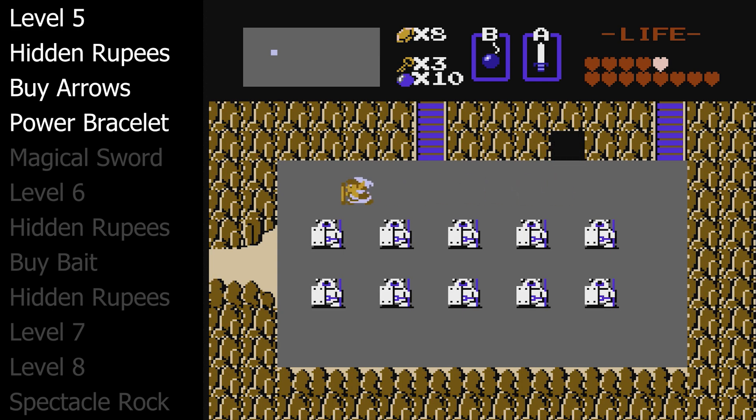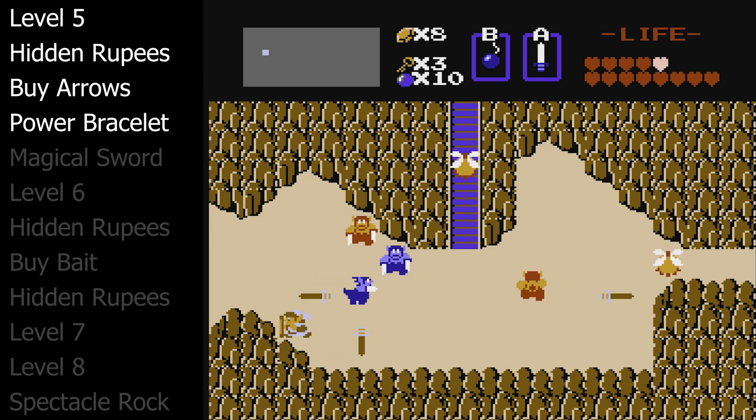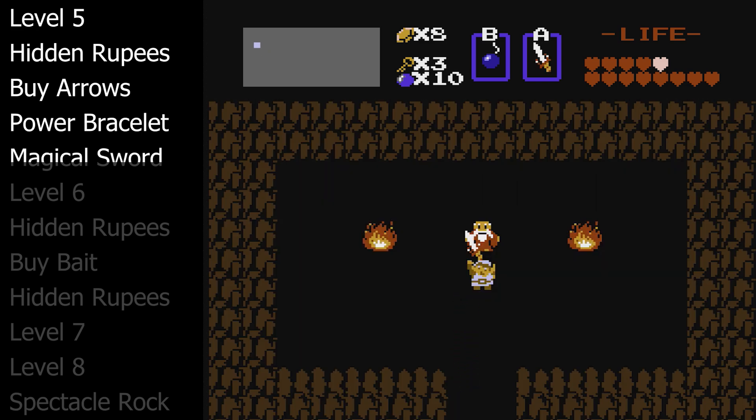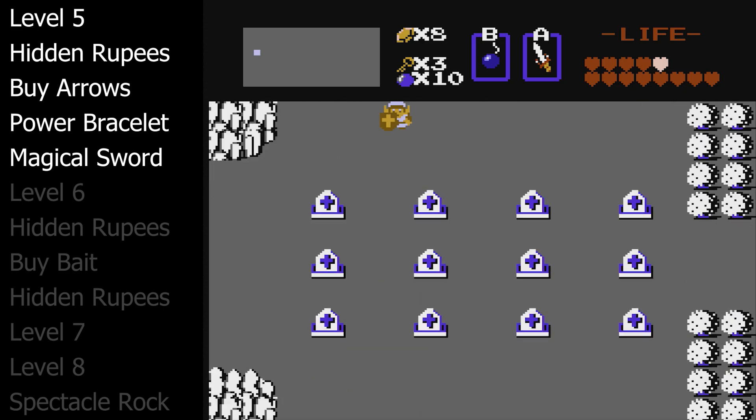Level six is pretty difficult. The last thing we need to do is pick up that magical sword, which is in the graveyard. Go up to the top right graveyard screen. Right in the middle is a staircase where we can get the magical sword as long as you have 12 hearts, which we have 13 by now.